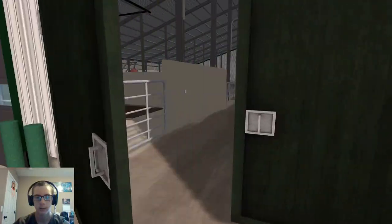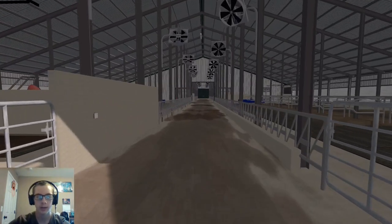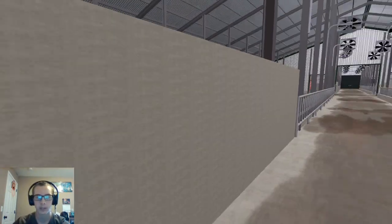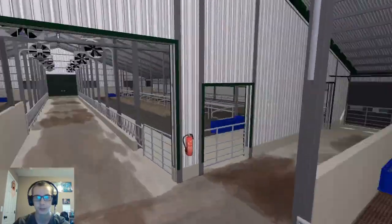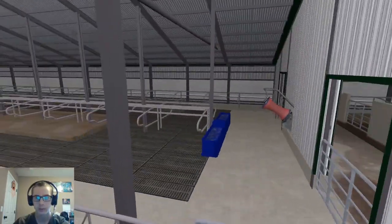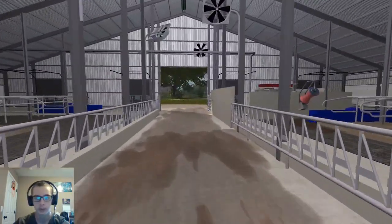So now we'll just take a look at the barn here. Here is our main kind of door. We can turn on the lights. Both the barns are the same, so I'll just show the one. Very, very large barns — they're definitely really nice.